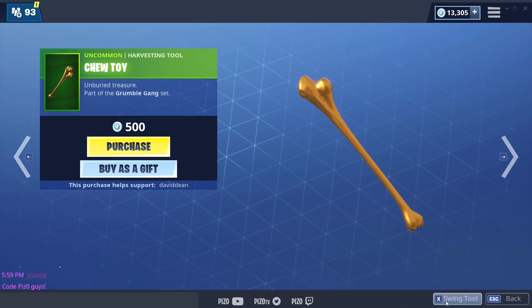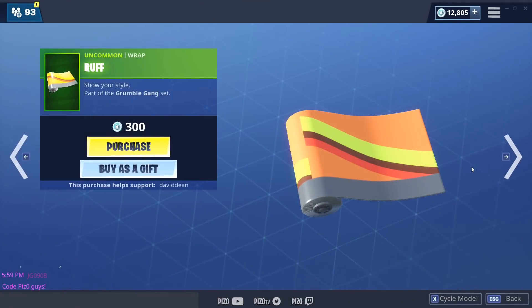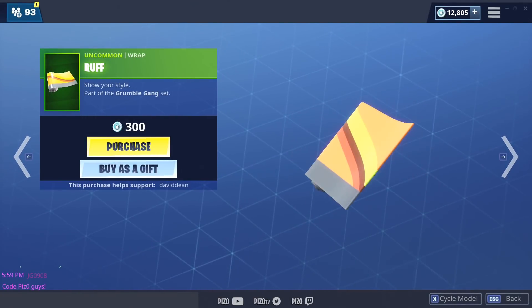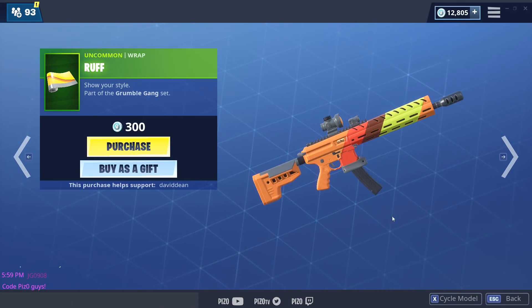I love the chew toy harvesting tool — it is solid gold. I like the way it sounds. You know we're getting it, yes. The Ruff wrap goes perfect with Doggo.